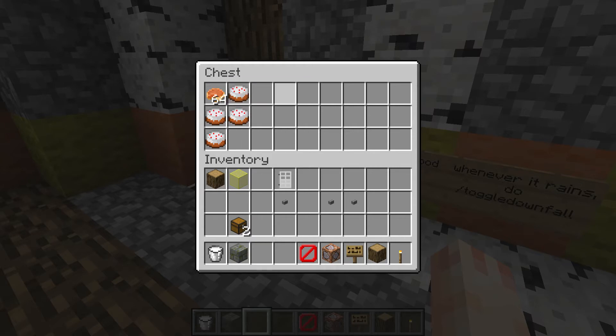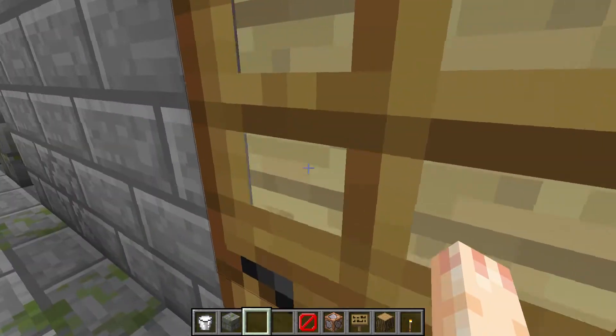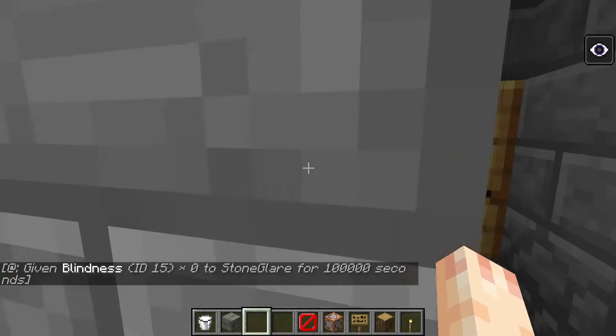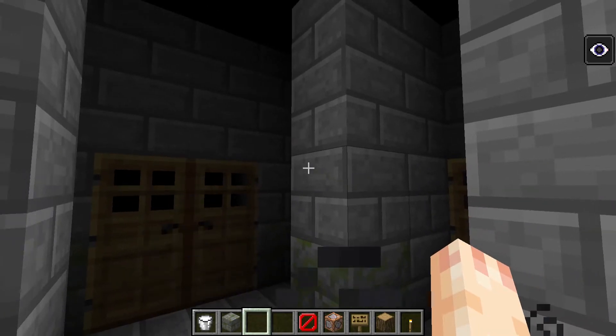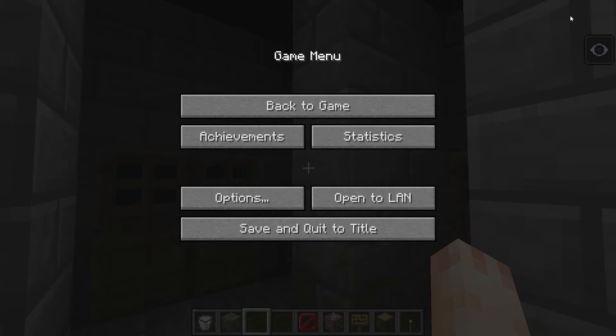Here is the food — there's some cake and a lot of pumpkin pie because Gracie likes pumpkin pie. It says 'continue through these doors,' and then you get blindness, so you can't see. This is the maze — you've got to solve this maze with blindness on. I'll stop the video now and then we will get to the part after.